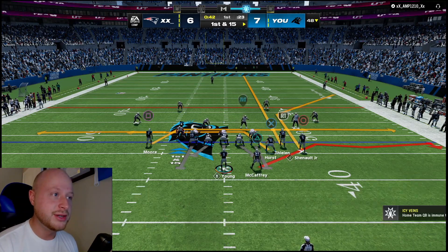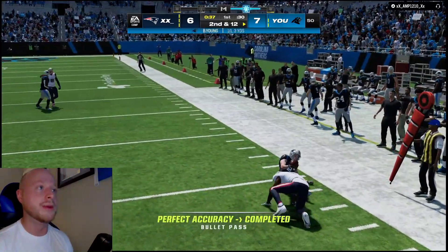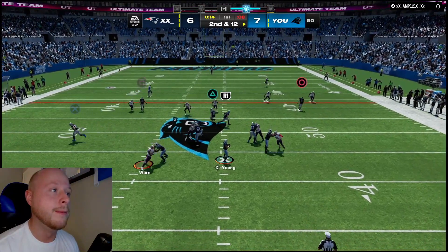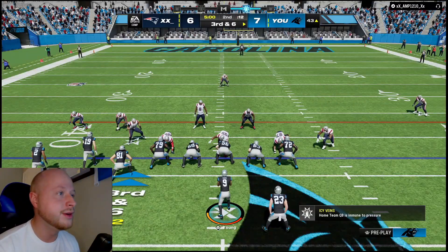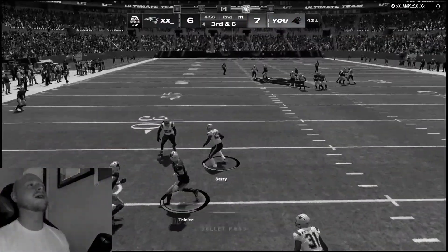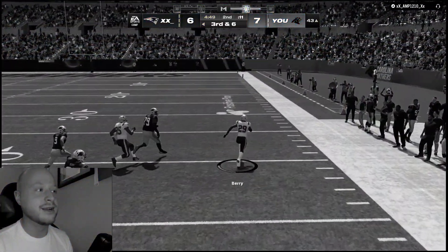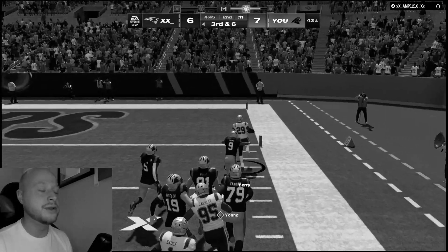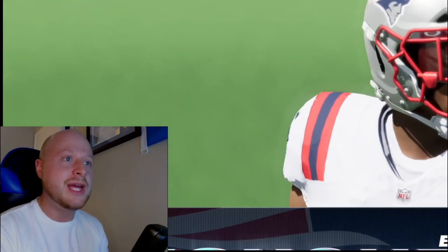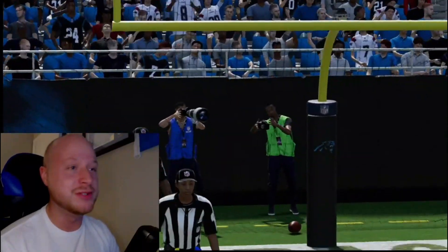I feel like I'm gonna have a lot of fun running Bunch Strong Nasty this year — audible in from Bunch Offset to Bunch Strong Nasty, a new formation in the game this year. Starting with a check down to McCaffrey. For anyone wondering, yes, I'm running the Eagles offense — I'll probably do an eBook on it within the next week, so be on the lookout. It's either cover three or cover one. I thought I could pass-lead and cut the ball off on that throw — and it's a pick-six. Like, I get the interception, but does every interception have to be a pick-six in Madden?